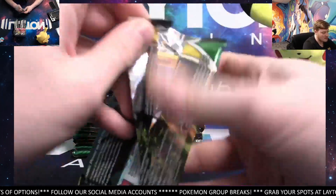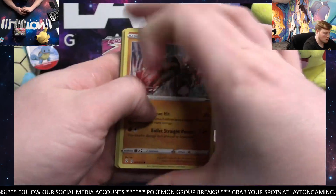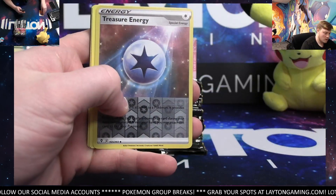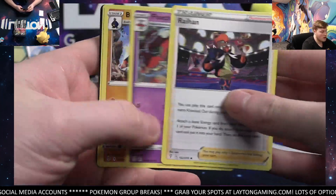Alright, here we go — 36 Evolving Skies to start. Reverse Treasure Energy and Flapple. Raihan.